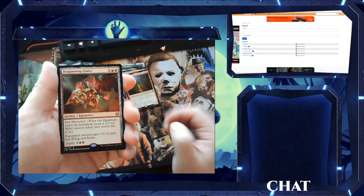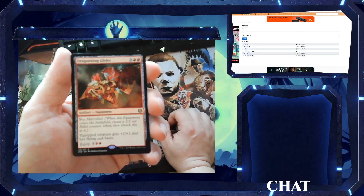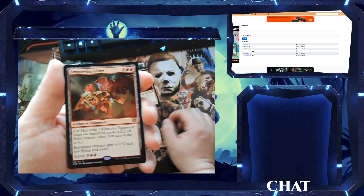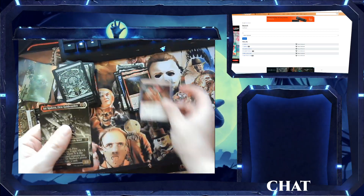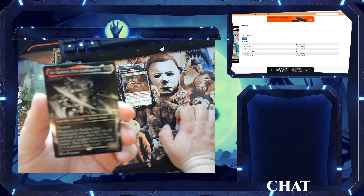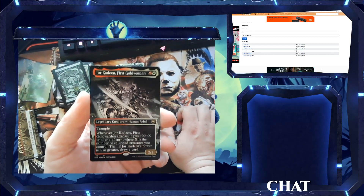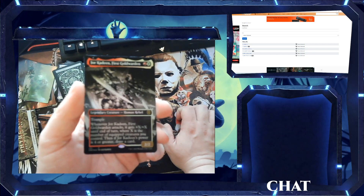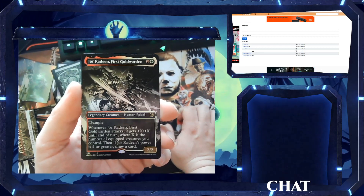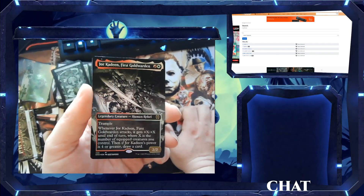We got Dragon Wing Glider, a five-drop artifact equipment for Mirrodin. When this equipment enters the battlefield, create a 2/2 red rebel creature token, then attach this to it. The equipped creature gets +2/+2 and has flying and haste — equip cost five. That's a bit much for me. Oh, nice — this is a nice foil right here. Jor-Kadeen, First Goldwarden — a two-drop 2/2 legendary creature, Human Rebel with Trample. Whenever Jor-Kadeen attacks, it gets +X/+X until end of turn where X is the number of equipped creatures you control. Then if Jor-Kadeen's power is four or greater, draw a card. Not bad.